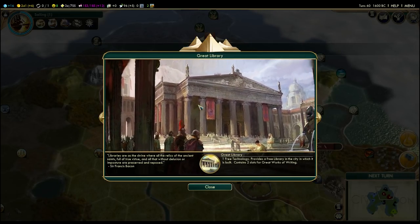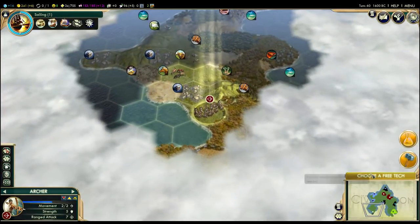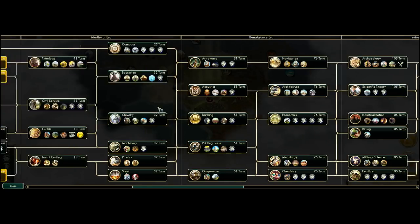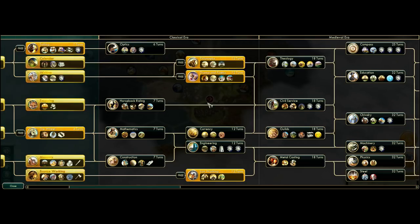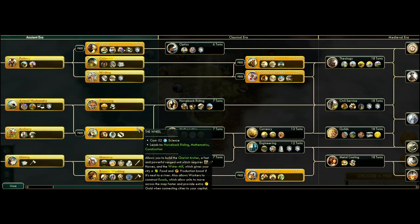And we completed the Great Library! We beat everyone else despite taking a pretty ridiculous risk. So we're going to get a free technology, a free library, and all kinds of good stuff. We're prompted to choose our free technology — we've got a list of technologies we can choose from, basically the ones we've unlocked. You'll notice sailing is in the list, but we're one turn away from getting it, so it'd be stupid to take that. I tend to pick the technology that is worth the most.